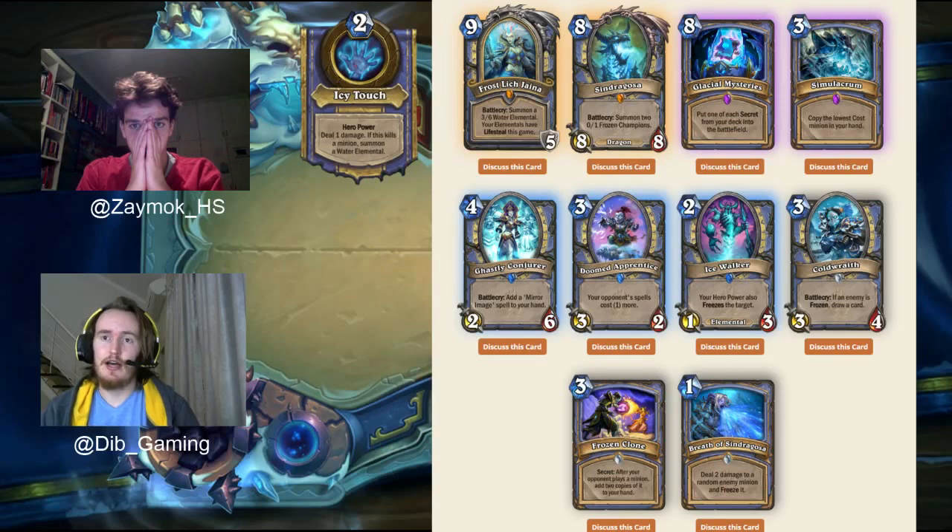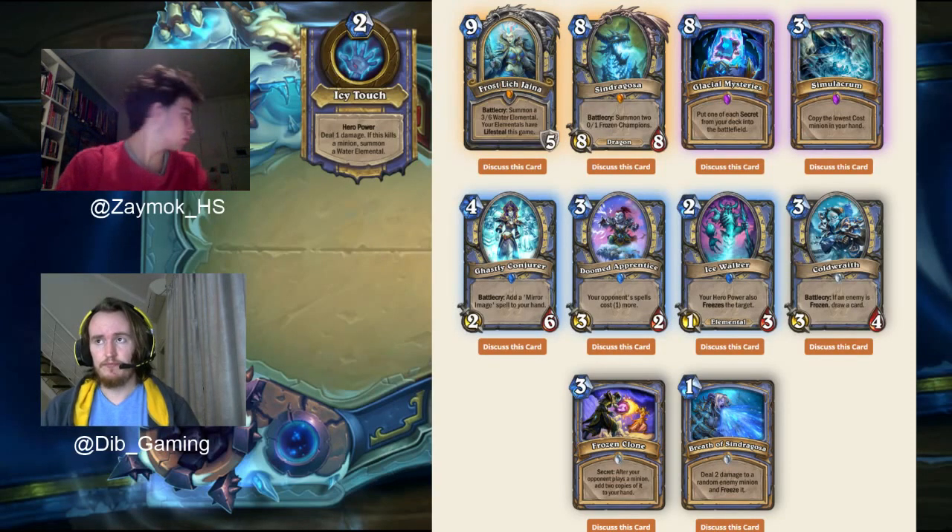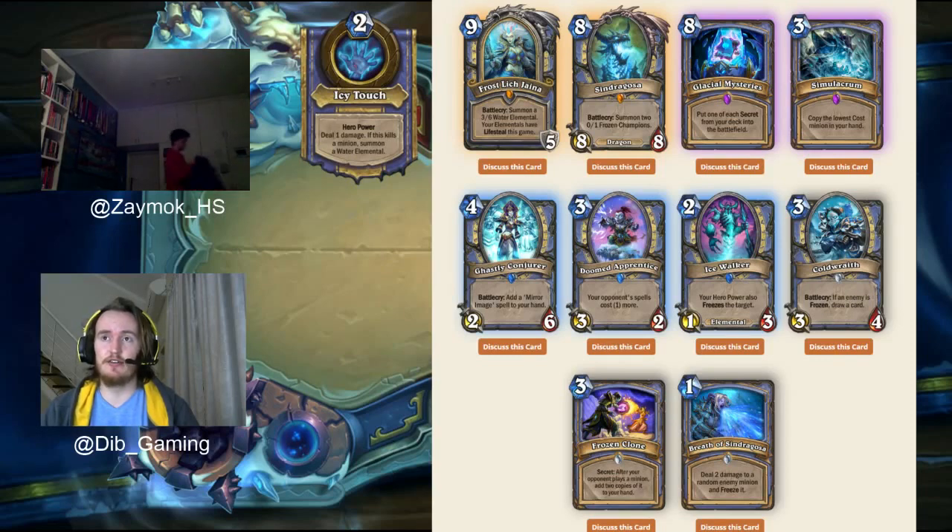With me I have Zemok and we are going to be doing mage. As with all the classes, we're going to start off with the Death Knight card. The Death Knight is a hero card that replaces your hero — not a spell, not a minion, a new type of card. It comes with 5 armor, as all the Death Knights do. Frostlich Jaina costs 9 mana and her Battlecry summons a 3/6 Water Elemental, and your Elementals have Lifesteal this game.